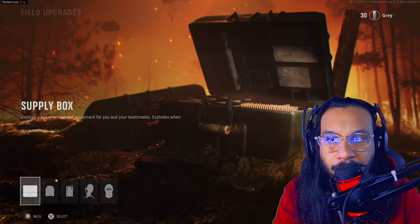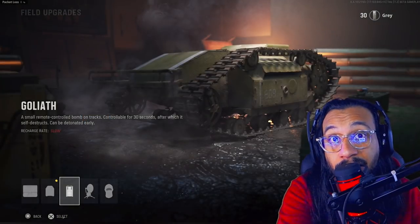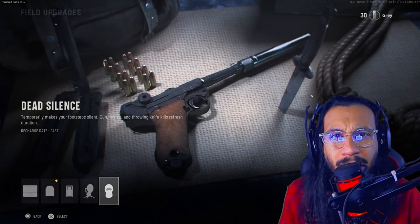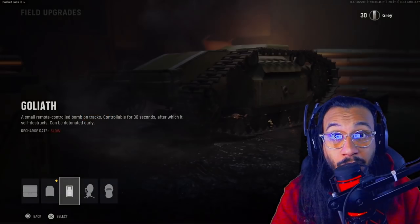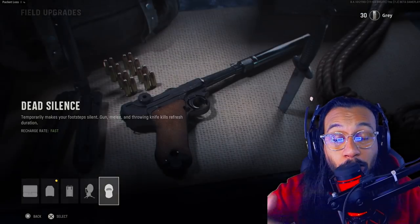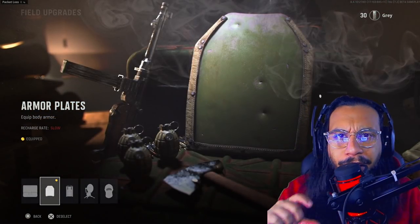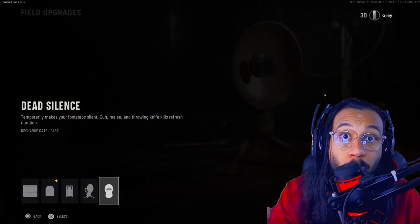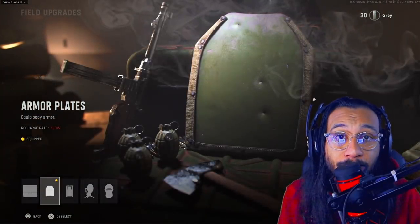For field upgrades, the three I would recommend are: armor plates — a really good one that a lot of people were using; dead silence — which not only removes your footstep audio but also gives you the ghost ability while active so you won't appear on the mini-map; and the field mic, which gives you a pulsing UAV to let you know when enemies are approaching in the vicinity. Those are three great field upgrades.